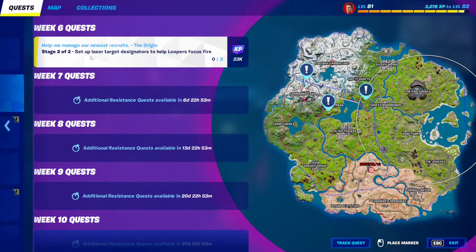For stage two of this week's six Resistance Quest, we essentially have to set up laser target designators to help Loopers focus fire. So we have three of them all around the map — one near Command Cavern, one at the Fortress, and one between Coney Crossroads and Shifty Shafts.